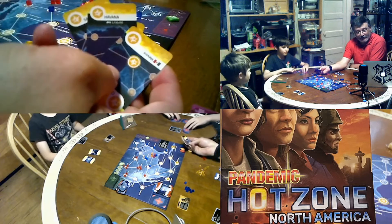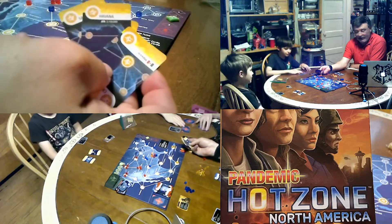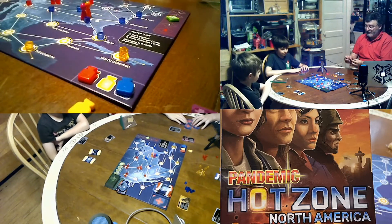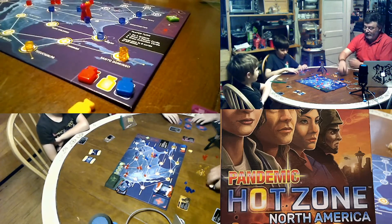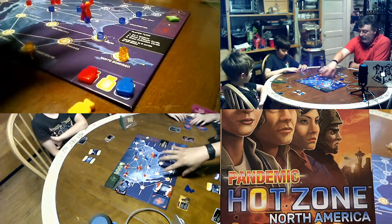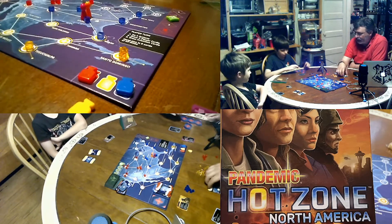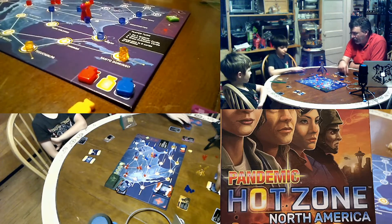As you play the game you start off with city cards. You can see mine — I've got four yellow cards here: Havana, Santo Domingo, and New Orleans. These are all in the southeastern part of North America, so I could have traded one of those cards in to fly somewhere or flown to that city.